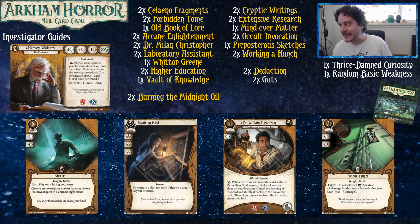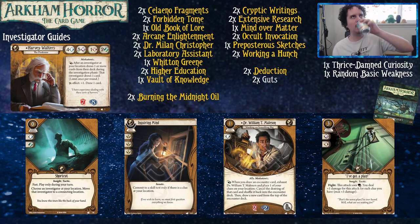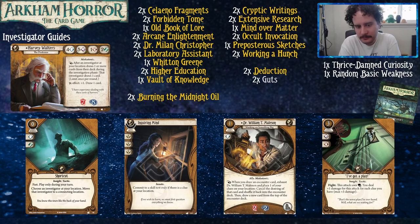Now we're into Dunwich Legacy, which has a whole heap of cards. Shortcut is good because it's another way to turn your early draw actions into different actions later in the game — maybe you needed a giant pile of cards in your hand, and you spent time doing that; Shortcut helps you turn that into something different, like winning the game. It's a fast move for anybody, not just yourself. Inquiring Mind is mostly like an Unexpected Courage plus — occasionally you won't be able to use it, but in this deck it's less of a problem, because one card in your hand is one card in your hand.